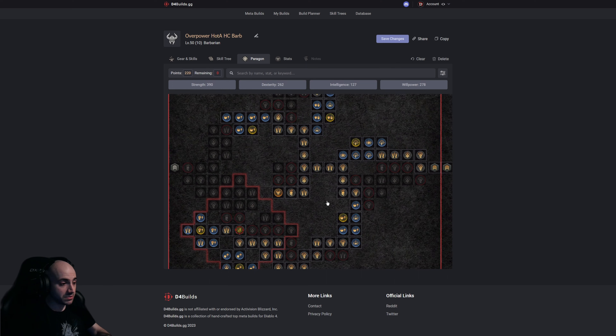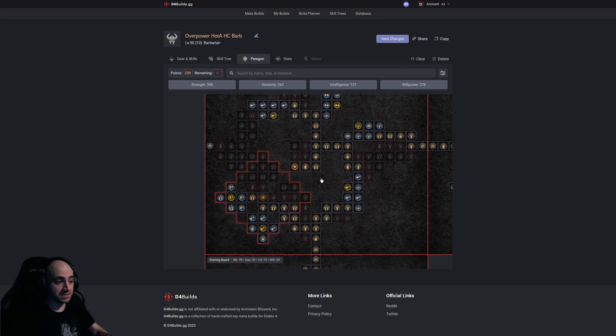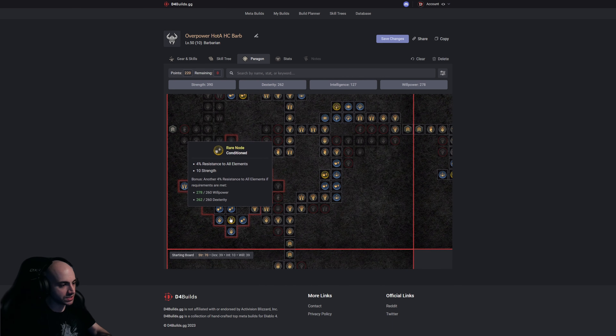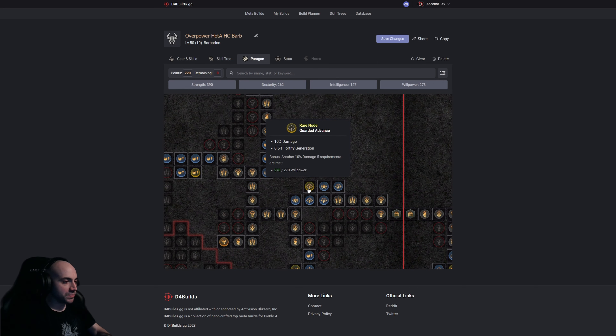The Warbringer board is literally one of the best paragon boards of all classes. For every 75 fury you spend, you gain 12% of your maximum life as fortify — and that is maximum life, so that's a lot of fortify. We have quick fury builders and big spenders in this build so we'll be moving fury constantly, and this will be proccing all the time. We grab the 10% damage reduction against close enemies, physical damage node, resist nodes, and maximum fury nodes — very important for this build.